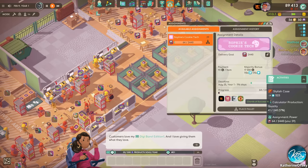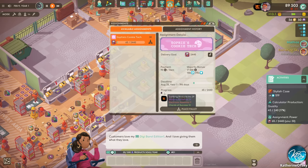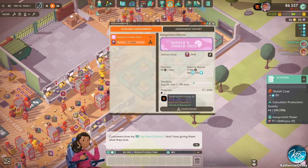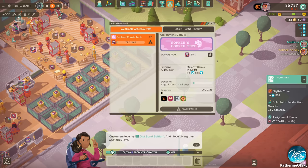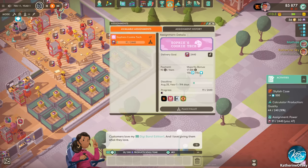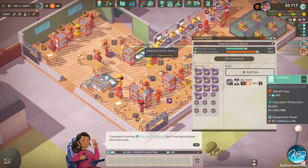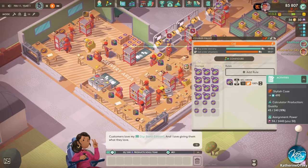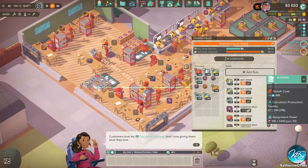One machine wasn't outputting to the right thing — fixed that. These are all the companies in competition with us — three others. We are now contributing 29 units versus 13, 9, and 13 by the other companies, so we're leading. Every time our employees put a box into one of these pallets we get 90 gold per item, and if we get the majority we get another 17,000 gold plus research items — 110 half-moons and 170 diamond research.